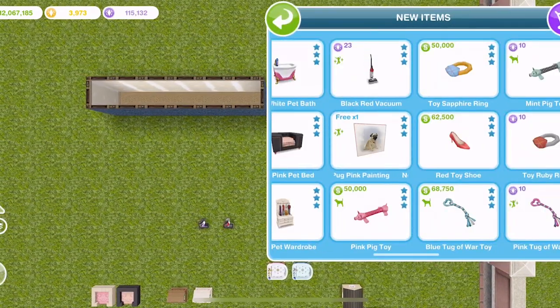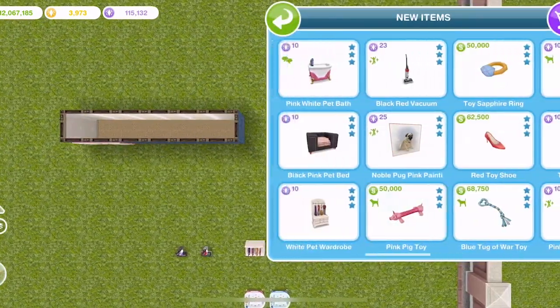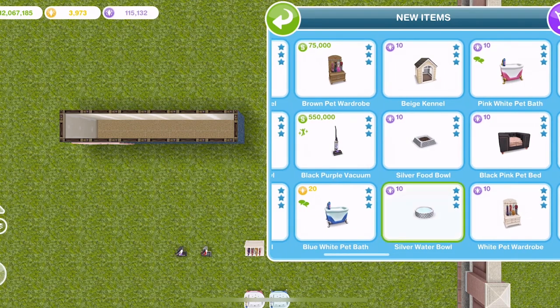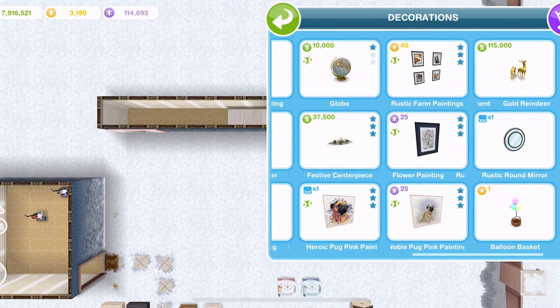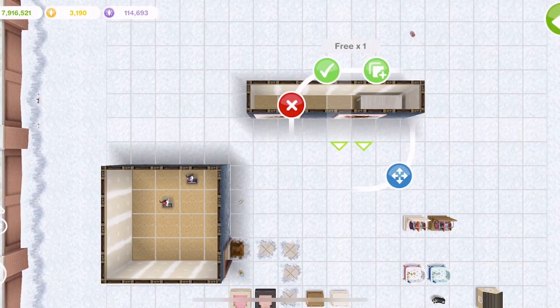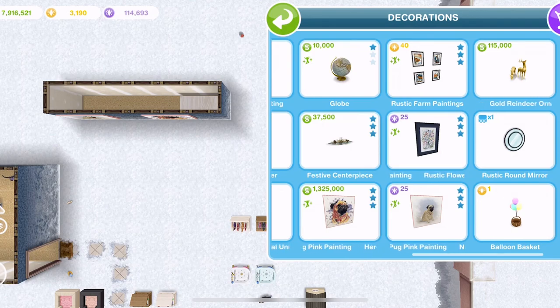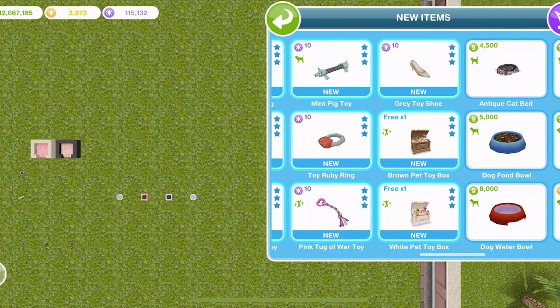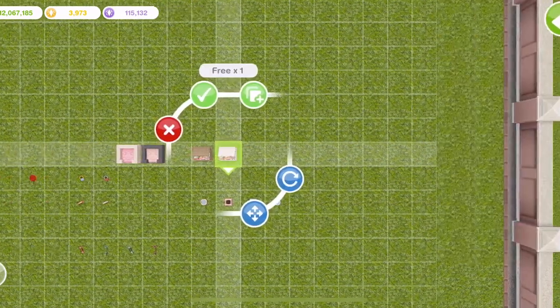We have the prominent pug which is next. We have a noble pug pink painting - that's 25 SP for any ones after the first one. And then we have the heroic pug pink painting, and that is 1,025,000 simoleons after the first one. Then we have these tantalising toy boxes - we have a brown one and a white one.